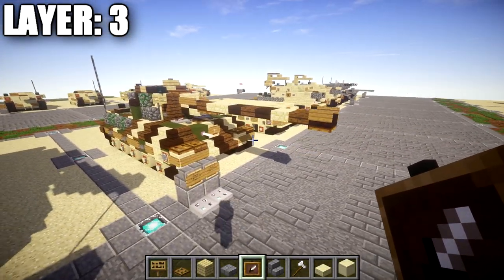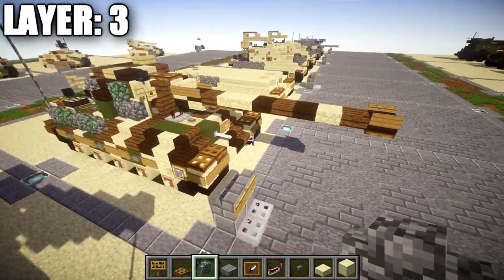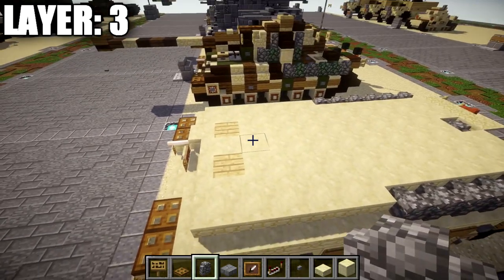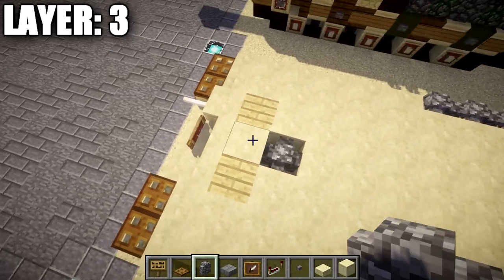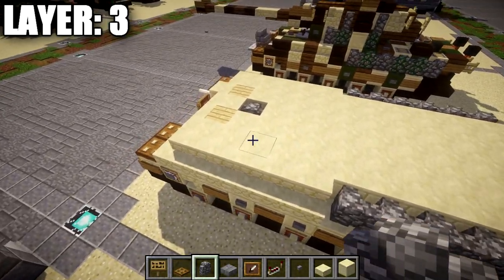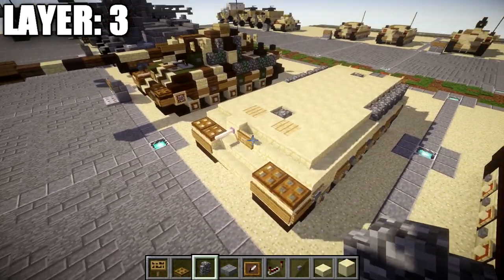Before moving on to layer four, make one quick addition to layer three: the smooth sandstone block in the front section — replace it with a cobblestone wall for detailing on top. Once that's done, we can move on to layer four.